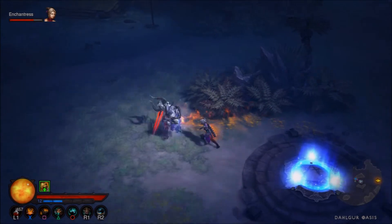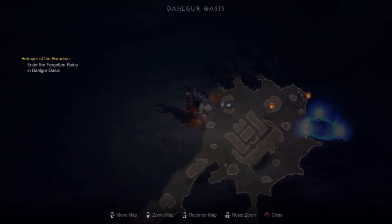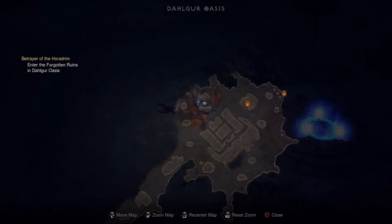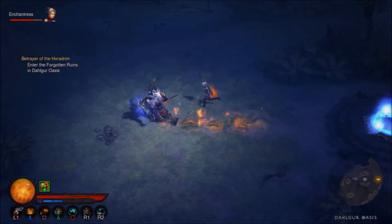It's in the Dahlgur Oasis. The map will change every time, so it may not be up in this corner again, but I usually find they're roughly in the same area each time — kind of the top-left corner of the map. And there it is, the second key from the Keywardens. I'll be posting the video for the third key right after this one, guys. I hope you enjoyed.